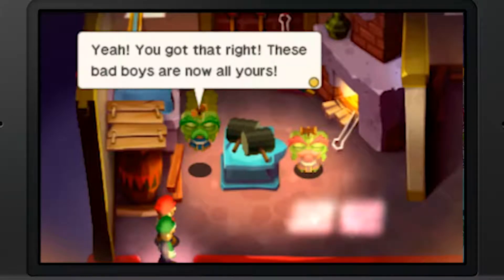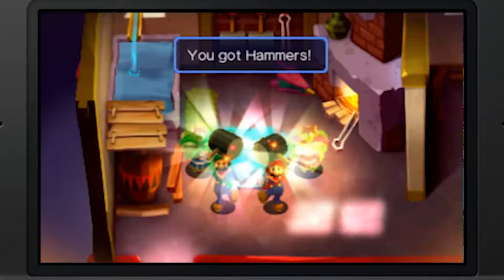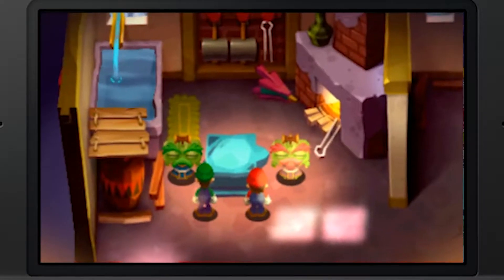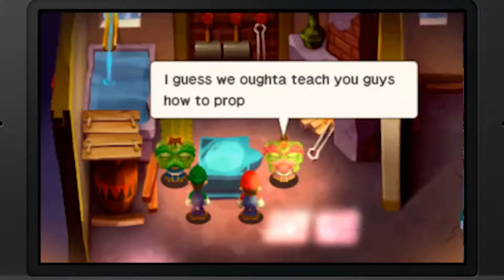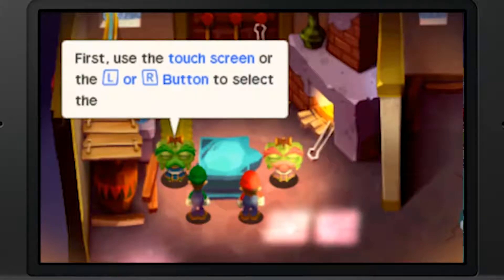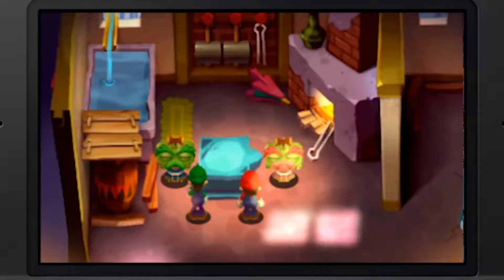These bad boys are now all yours. You got hammers - you can use the solo hammer action. I guess we ought to teach you how to properly use hammers. First, use the touchscreen or the L and R buttons to select the hammer. I know, I know this already.